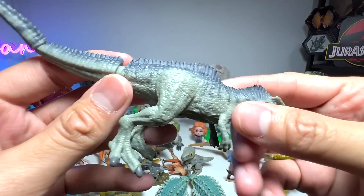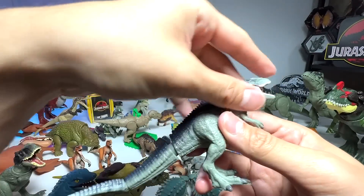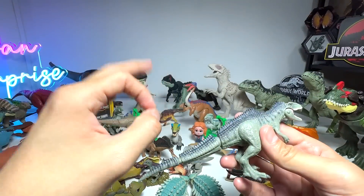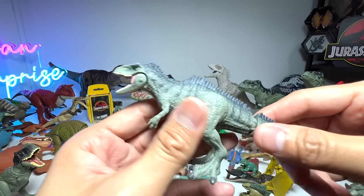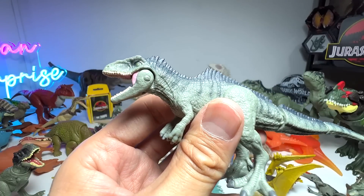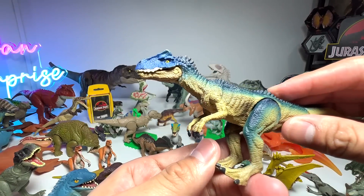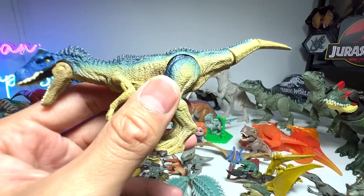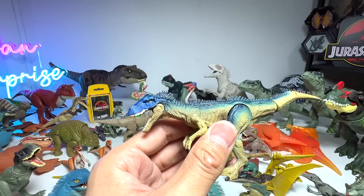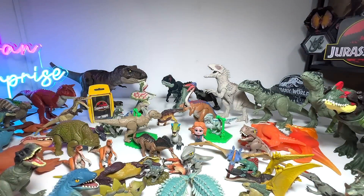Giganotosaurus — I think this Giga is really, really well done. The sculpt is super accurate. They basically took the file from the movie and sort of printed it out, so every single sculpt from Takara Tomy will be extremely movie accurate. We have the Allosaurus, which was actually part of a short movie called Battle at Big Rock. You can search it on YouTube — the battle between Allosaurus and the Nasutoceratops will pop up. It's a really exciting short video.